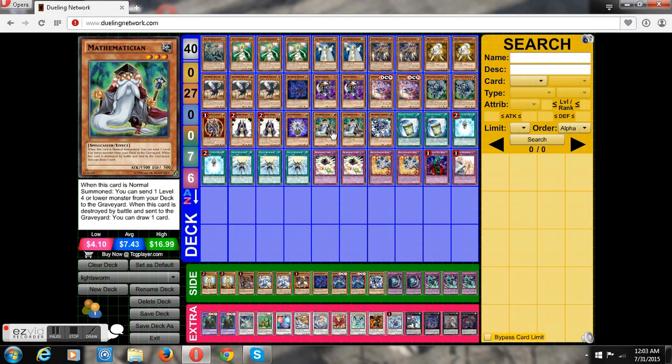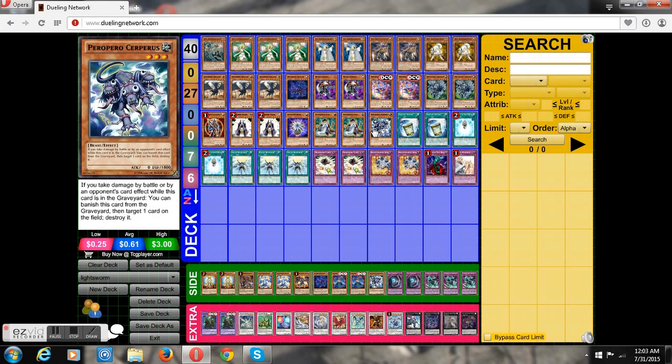Two Mathematicians let you mill what you need — like Felice, Sadalsuud Dragon, Gardna, whatever piece you're missing out of your Clown Blade, the Cerberus, or even a Glow Up Bulb. Actually pretty good going first: play Mathematician, send Glow Up Bulb, use Glow Up Bulb, summon Herald, then Arclight — pretty good first-turn combo. Performapal Cerberus — pretty good. I was trying to run him at two but he was just too cloggy. Maybe if he were a Dark he'd be good at two, but running him at one in this build seems like the proper number, and it really gets what I need out of him.